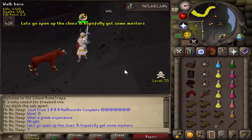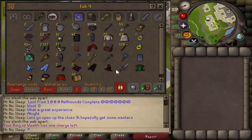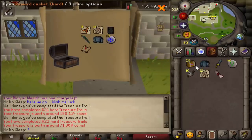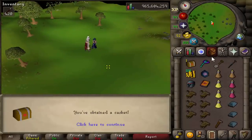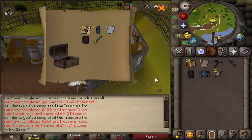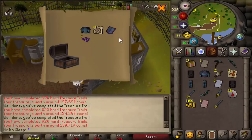Loot from 1000 hellhounds has been completed. I went into this video with a lot of doubts and all of my expectations were surpassed significantly. 30 hard clues from 1000 hellhounds — that is really good. On the second one we already got a master clue, so we'll do them as they appear. We were not lucky enough to get a smoldering stone, but we had some lucky PKs.